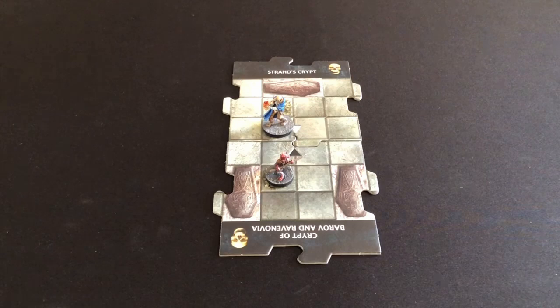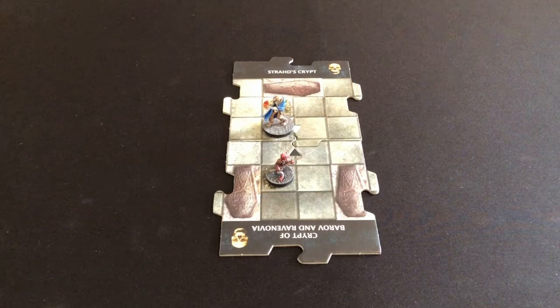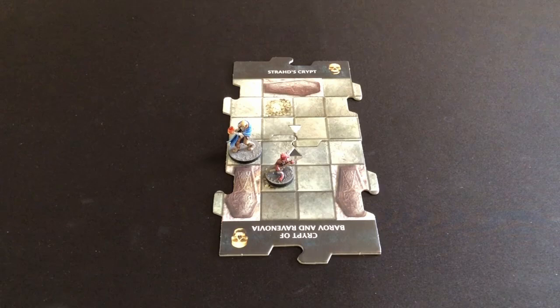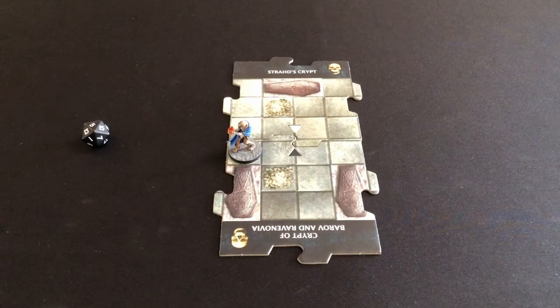That finishes our first turn, so back to the hero phase. We want to move to a tile edge to explore another tile, and also take a shot at this kobold. The Holy Avenger gives a bonus when adjacent to the target, so I move into a position adjacent to the kobold and at a tile edge. I use Thunder Wave — plus seven modifier, plus one from Holy Avenger, needing 13 or more. I rolled a five: five plus eight is exactly 13. By the narrowest of margins, the kobold is slain!